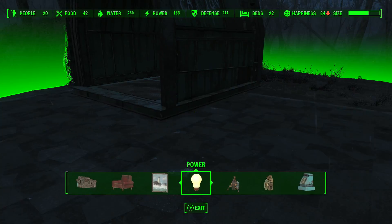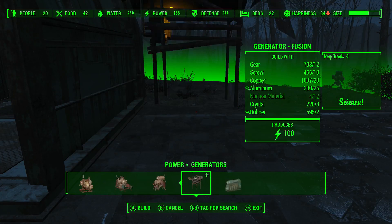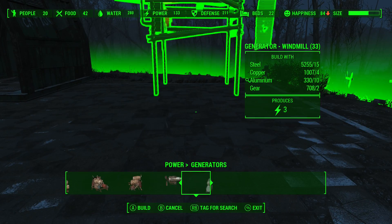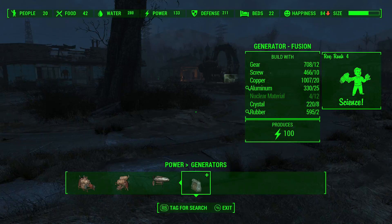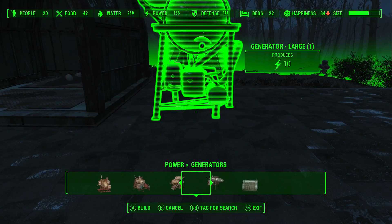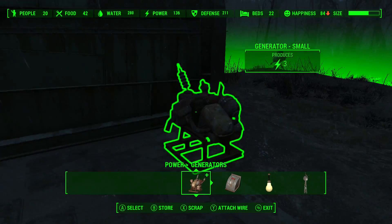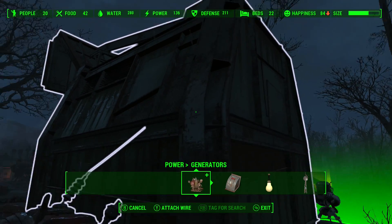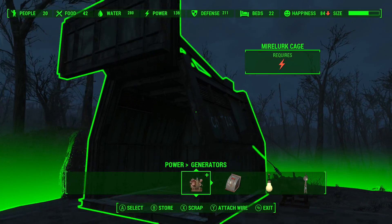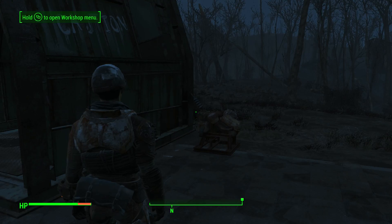So I'll put — what is this one? Power, it needs — generators. Did they add a new one? They did. That one has a hundred power, what the fuck! I just need this one. Now I gotta attach wire — attach wire, alright. How much power does it require? That's three power right there.